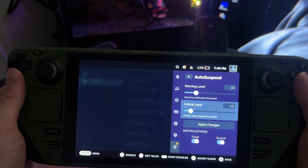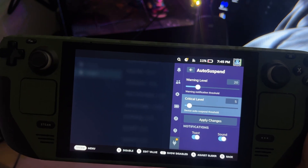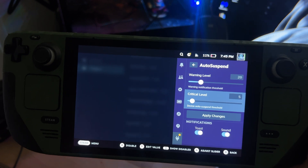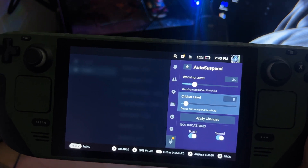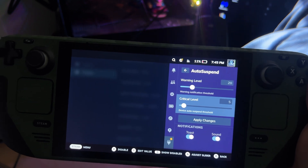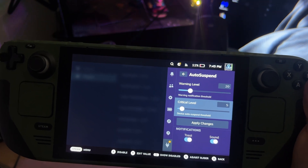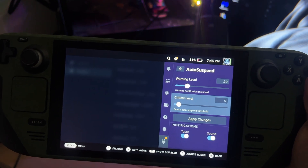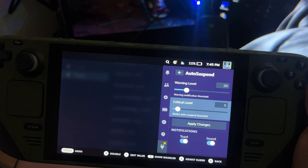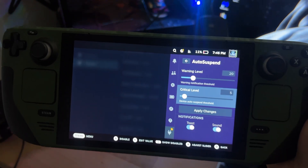I set the critical level to like 5% — at that point you're not really going to have a lot of game time anyway, so you might as well just put it on charge. Auto Suspend is really cool if you ever forget that you're on low battery. It automatically suspends your whole system without losing any progress in the game, because the system is just suspended and then you can go put it on charge.